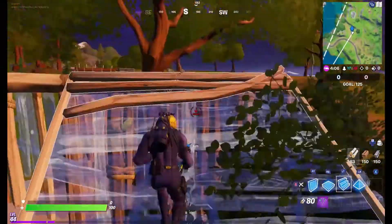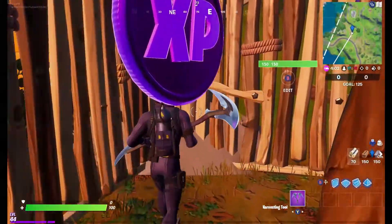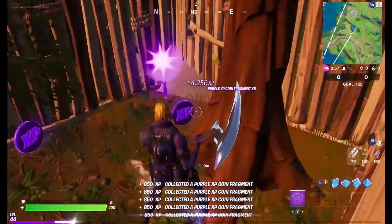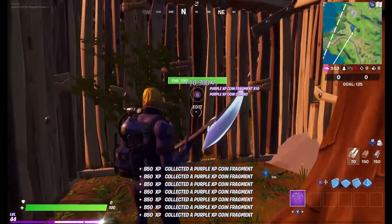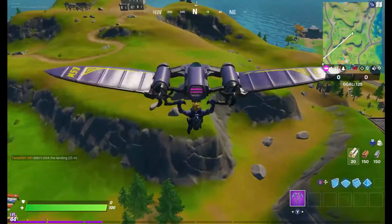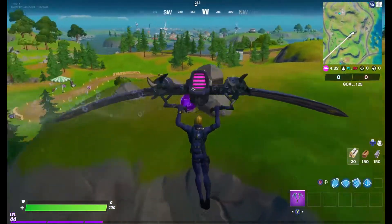This is the first location. The trick I use is to make a box around the coin, put a roof on it, edit through, then reset the roof once you jump through so it closes and all the coins stay inside your box. Make sure to go on Team Rumble — that's probably the easiest way to do it, but you can do it however you like.